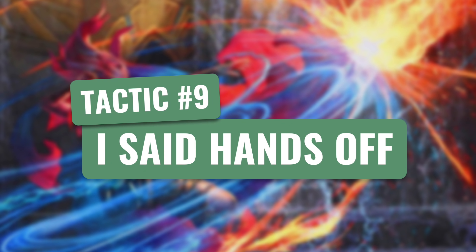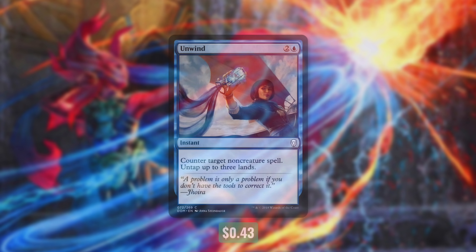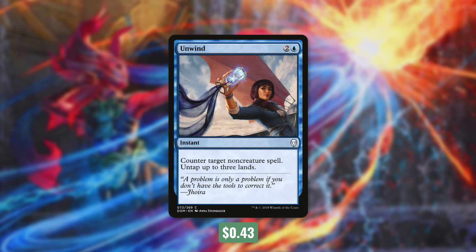And that would be tactic number 9: I Said, Hands Off. First up, there's Negate, which is going to counter target non-creature spell. And then there's Unwind, which is going to counter target non-creature spell and we untap up to 3 lands. Getting that mana back can come in really handy, especially with some of our next spells.